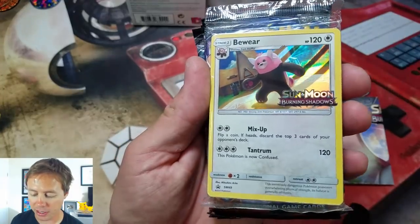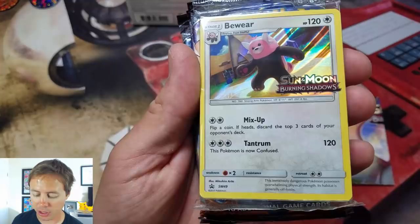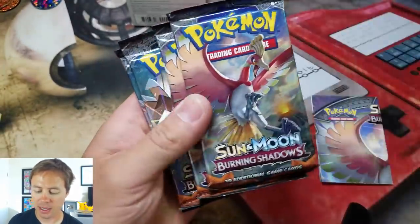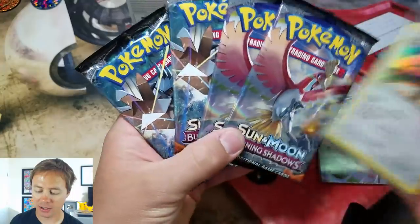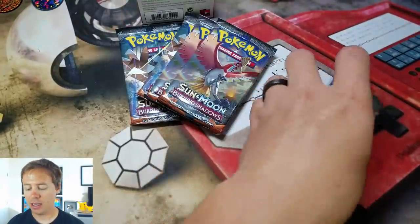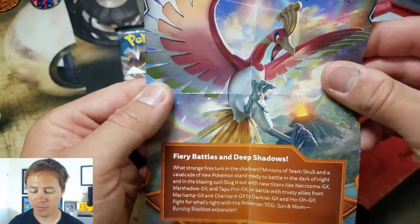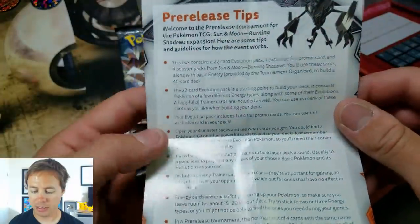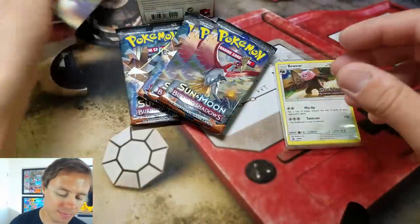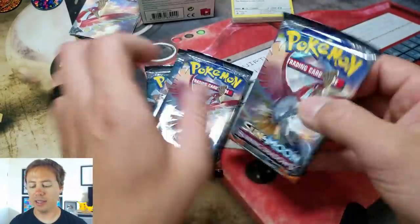Here we've got a Bewear — very nice, holographic — Sun and Moon promo number 49, and our four packs. Interesting, we've got two of the same. And here we've got ourselves a little poster, a little Burning Shadows poster, and some pre-release tips. Let's open these up.